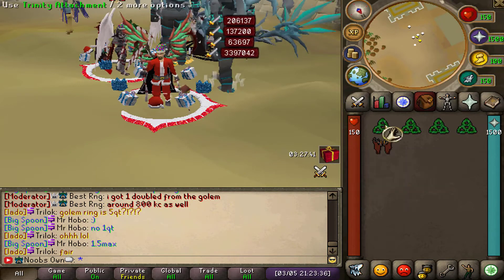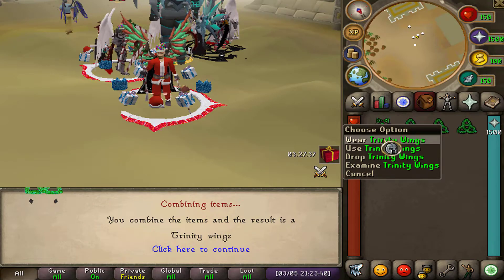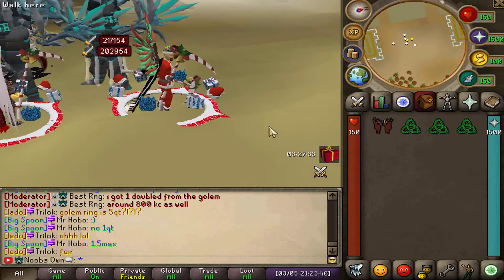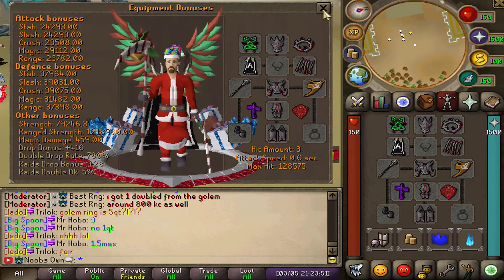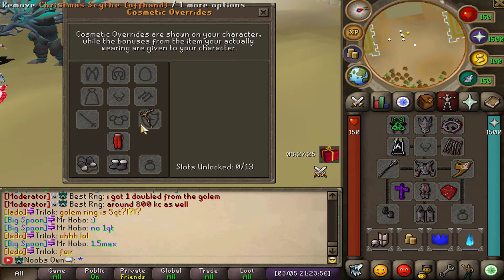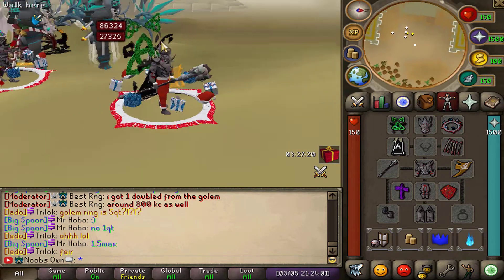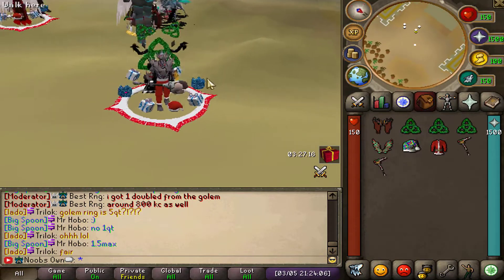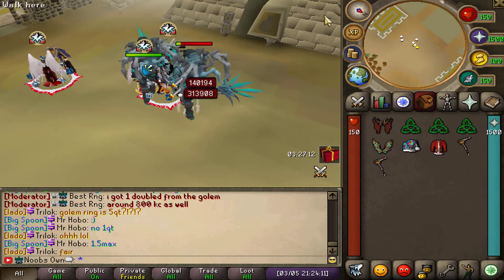Speaking of new things, I have the Helium Wings in my inventory together with a Trinity Attachment. If I use this on my wings, it creates the brand new Trinity Wings. All you need is one attachment and one pair of Helium Wings. Let me unequip my cosmetic set to showcase how these look — the Trinity Wings look super nice, featuring the Trinity symbol, particles, and arms wrapping around, which looks really dope.